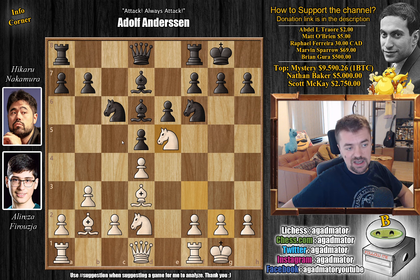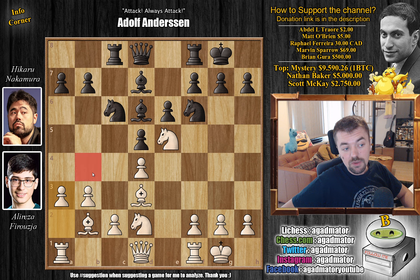There are some ten games in the database reaching this exact position where knight to b4 was played, challenging White's light-square bishop. But here we have rook to c8 by Hikaru, and it is at move 10 that we have a completely new game. Firouzja goes a3, taking away the b4 square from the dark knight.